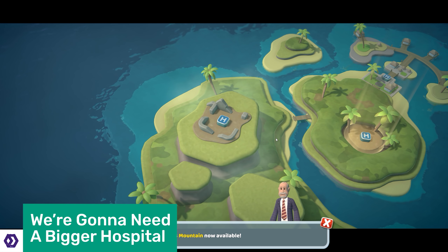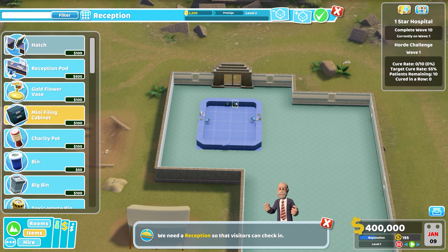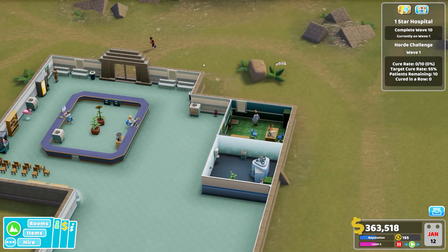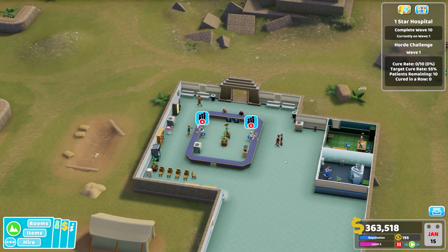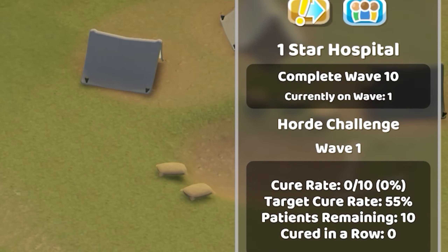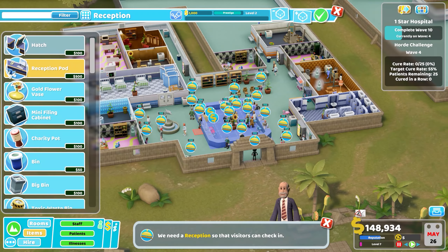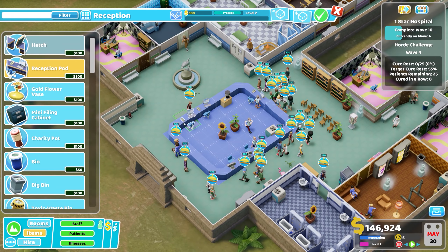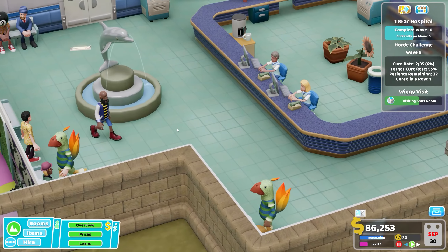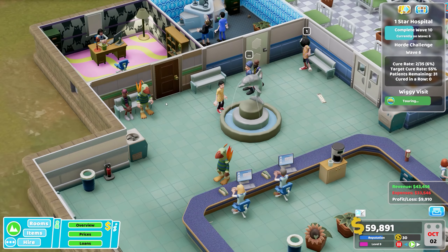Topless Mountain is the final hospital you'll have to deal with on Pebbly Island. It's where Wiggy and his team will be excavating nearby ruins as you try to build a fully functioning modern hospital in an ancient setting. Patients who have got this far up the island tend to get sick quite easily, and big groups all turn up at once — I call it a paperwork nightmare. To get Topless Mountain to one star, your task is to keep your cure rate above a set percentage before the next wave comes, and you have to complete 10 waves, starting with a group of 10 people and each wave increasing by 5. I soon started feeling a lot like the crying dolphins — I'm pretty sure those dolphins are meant to have water coming out of their mouths, not their eyes.